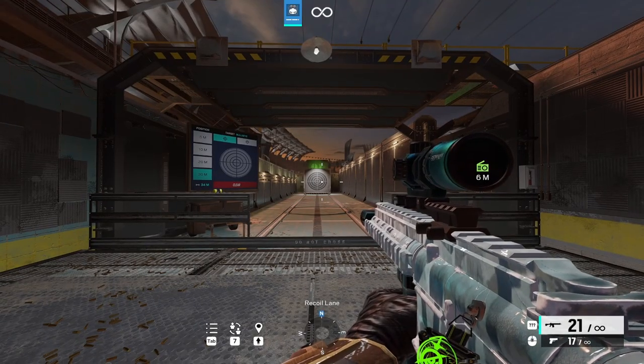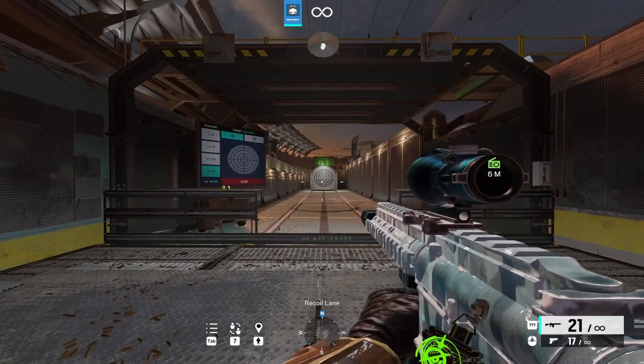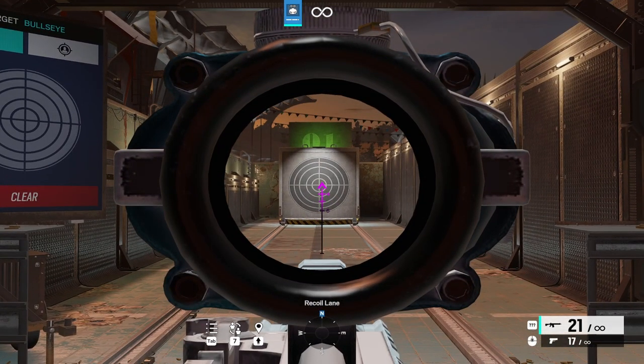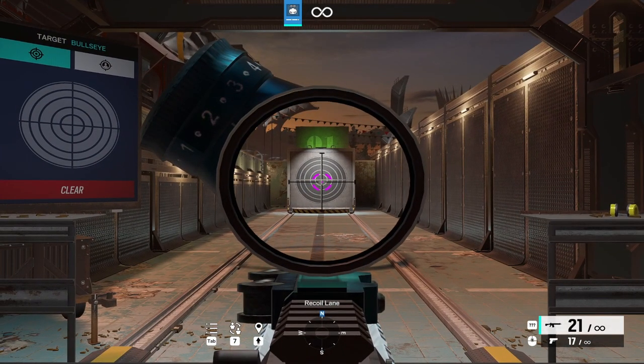The optics in Siege only affect how far you can see. For example, this is a 3x scope, so this is the furthest I can see. The ACOG is a 2.5x sight, so I can see less but I still see pretty far. The 2x is obviously less than the ACOG, but I think it's still good, and this is personally my favourite sight in the entire game.